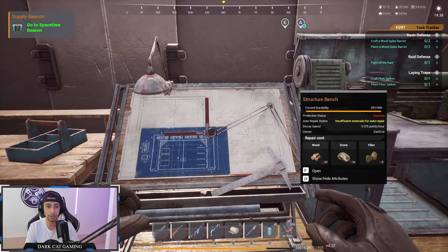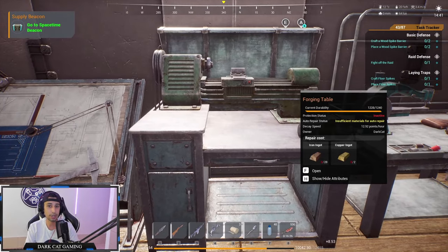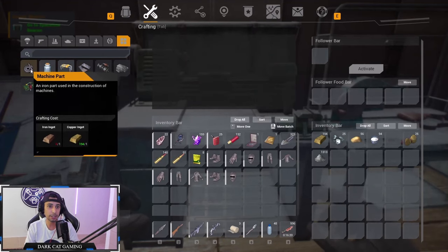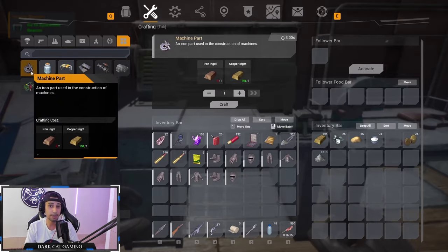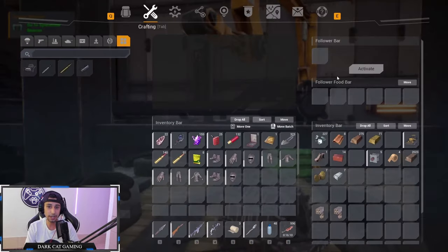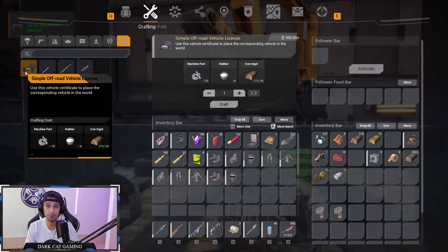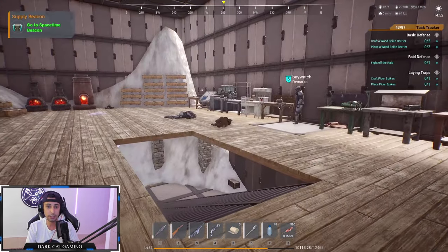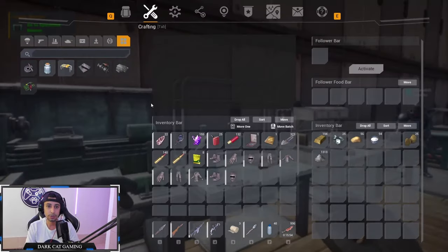After stone you can go for concrete, then steel, then tungsten — it goes level by level. So that's the structure bench. Moving on to the forging table: you'll make electric parts, glass, and machine parts here. Machine parts are your next level for making machines, then cars and stuff. In the vehicle factory you can make cars and ammunition. A car is really good for farming around the map.